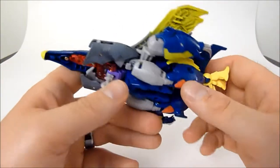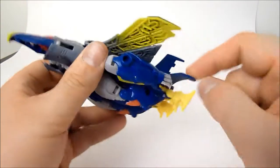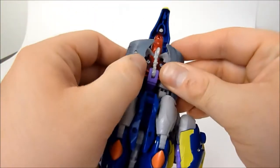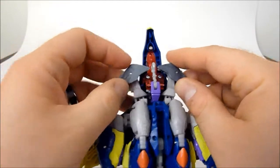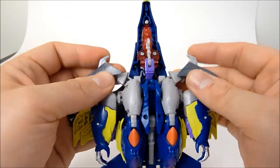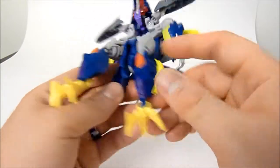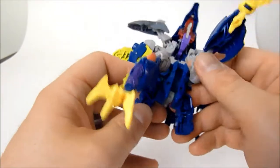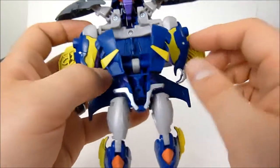So let's go ahead and get this guy into robot mode. To do that, just take the wings and pop them up — they're going to separate from the arms. You can see there's a little tab and a little slot in the wing. Then we're going to pull the intakes on the sides of the jet out a little bit and separate those — these are going to become his shoulder pads in just a moment.